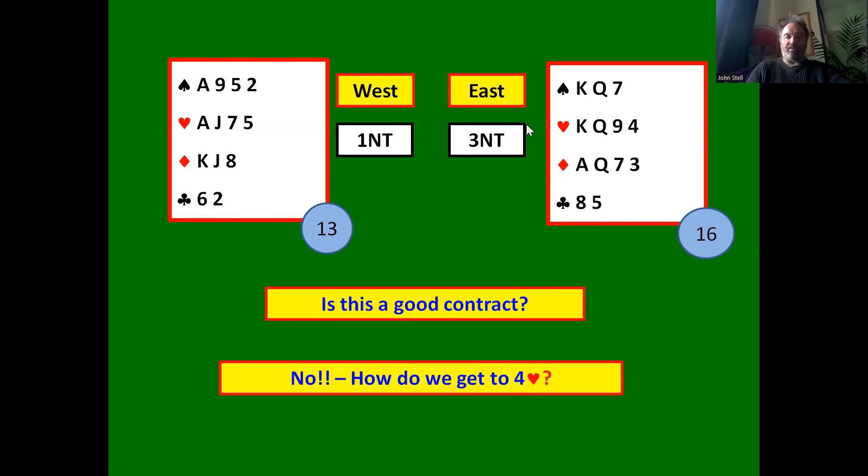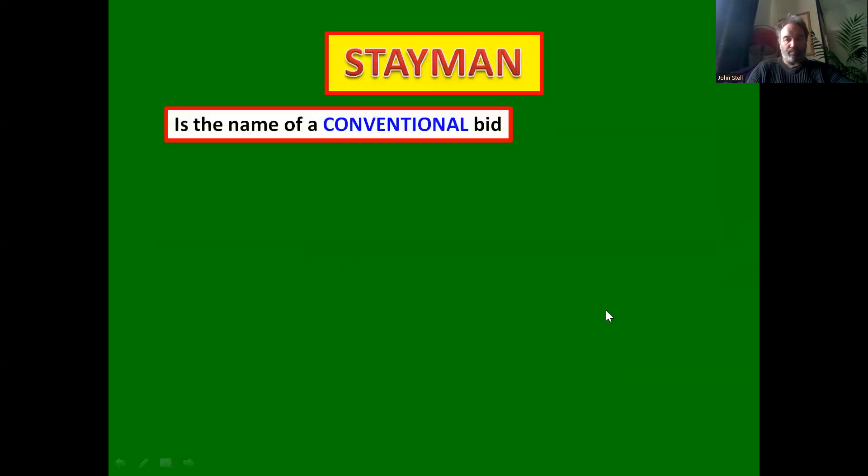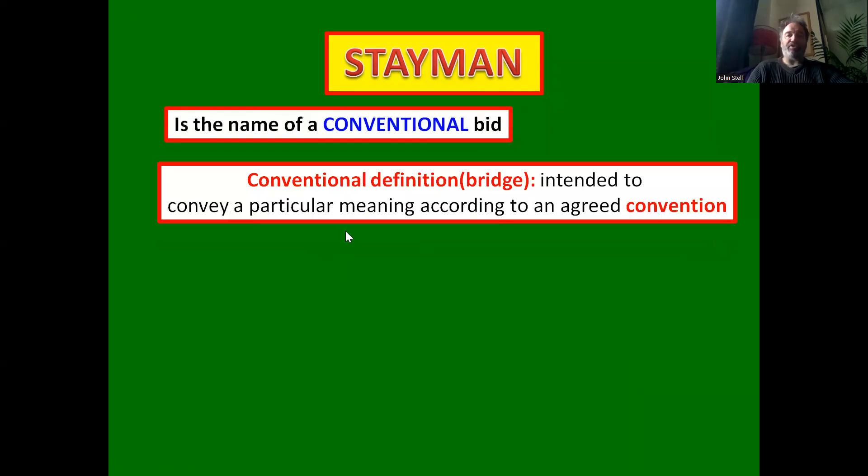Whereas four hearts is a much better contract — we have a four-four fit, and after two clubs have been won by the defense we can ruff in. So clearly we want to get into four hearts. The question is how do we get into four hearts when partner opens one no trump? The answer is a convention known as Stayman, named after the American bridge player Sam Stayman.